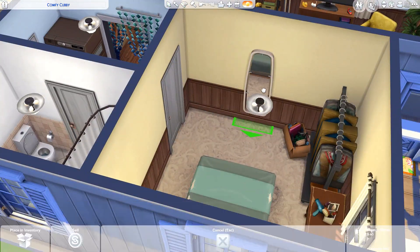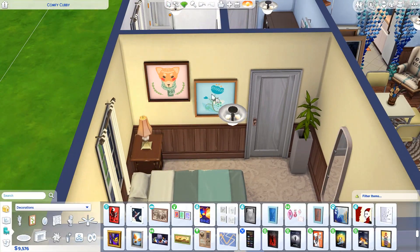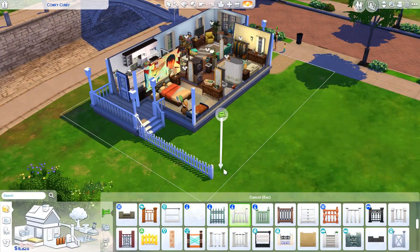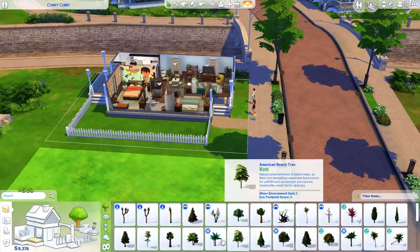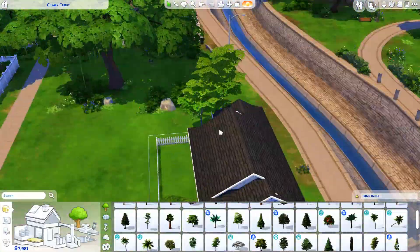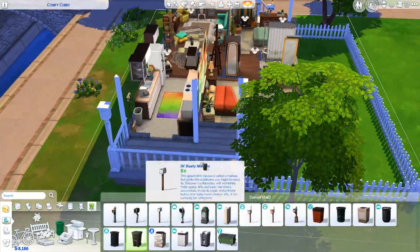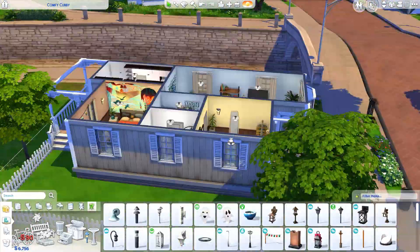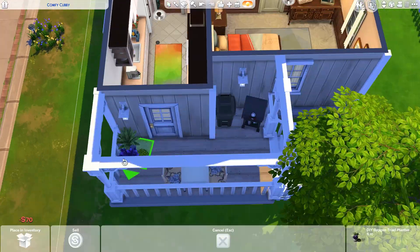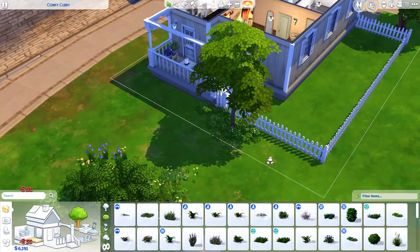Now we have the sister's room. I wanted it to look very temporary — like maybe just an inflatable futon bed, some IKEA pictures she just bought and put up on the wall, and a clothing rail where she just hung up her clothes instead of a proper dresser. There is a dresser in the room but it's very beat-up looking — it was originally the toddler's. Now we've moved on to the exterior and backyard, which isn't all that big since it's on a 20 by 15 lot.